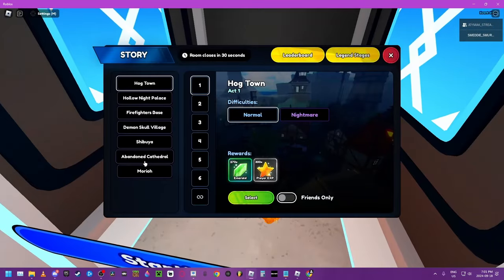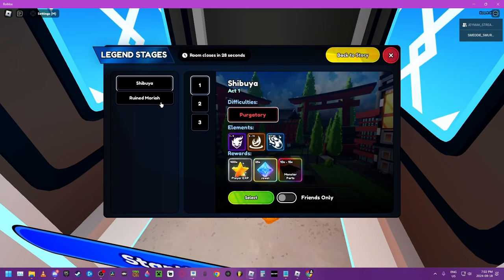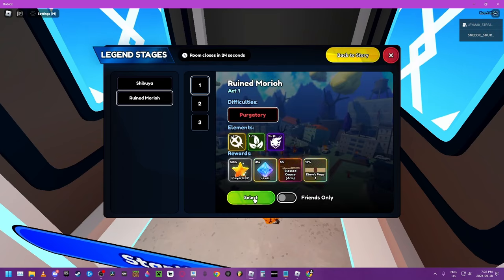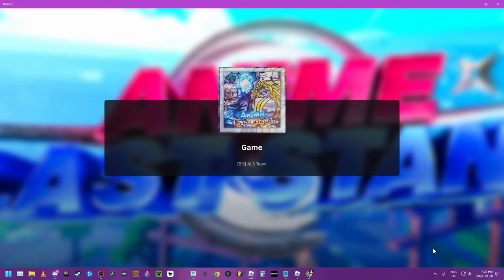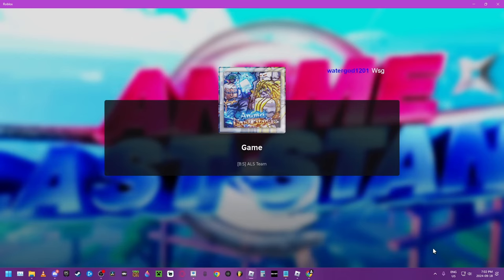Let's jump into the portal and show you the spawn places for the Moon Fragment. So they changed the way it spawns — the Moon Fragments now only spawn between 0:00 and 0:05, so there's a five-minute window every hour for it to spawn.